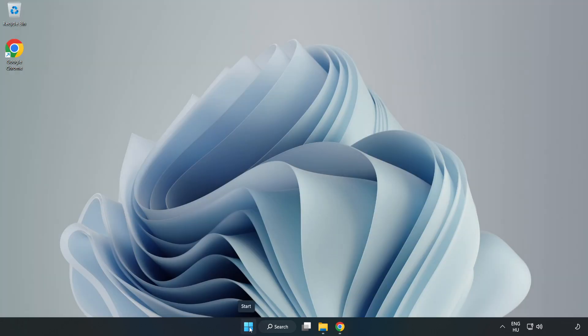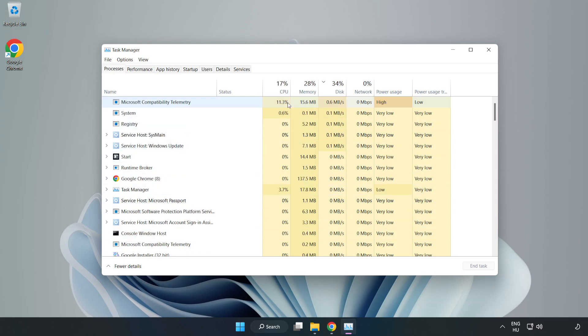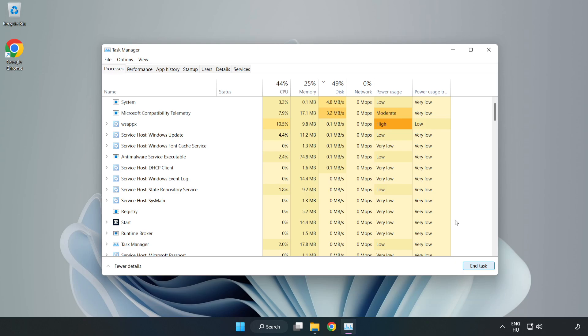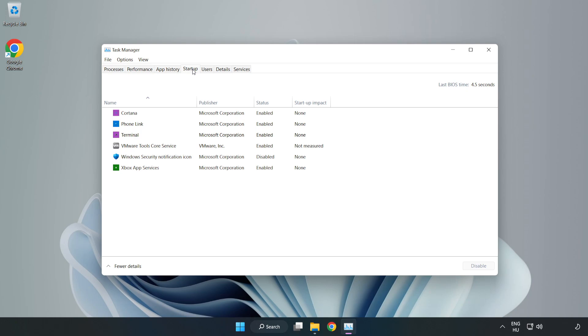Right-click the Start menu and open Task Manager. Close any applications that are not in use. Click Startup and disable any applications that are not used. Close the window.